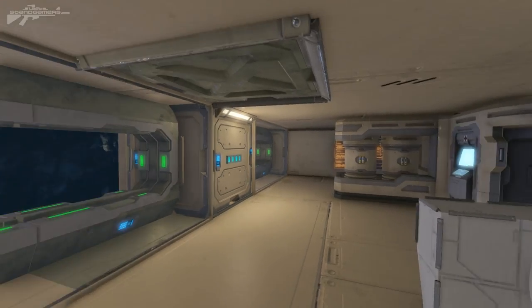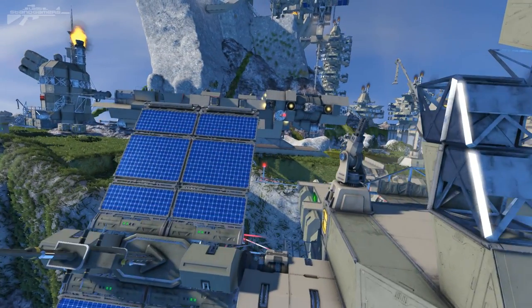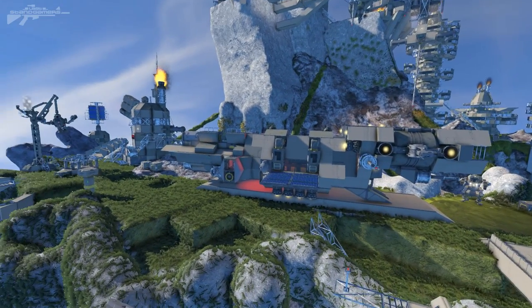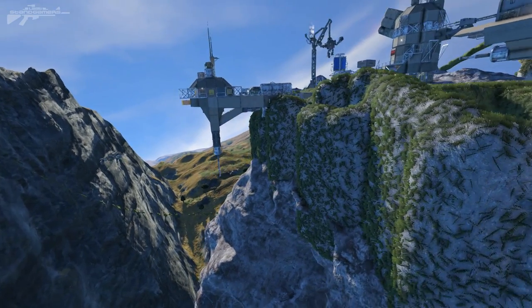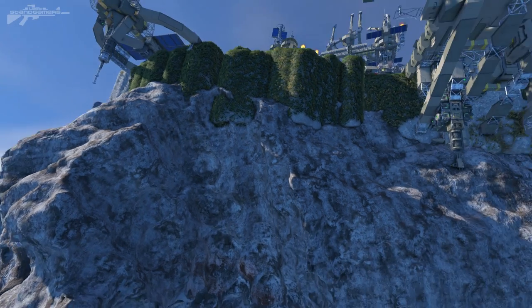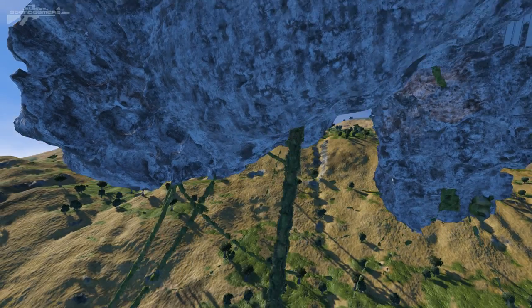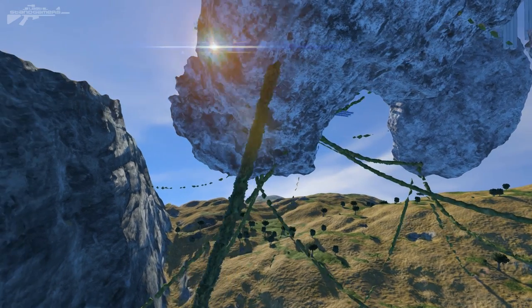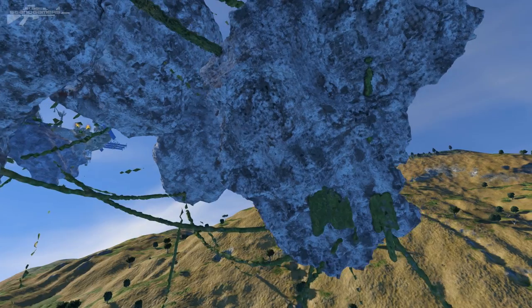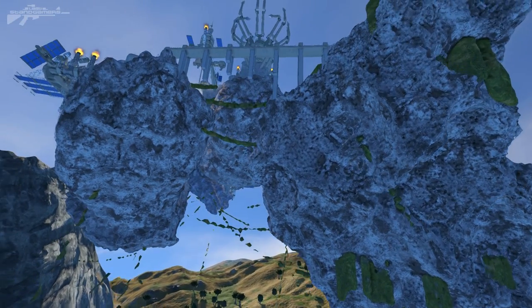Zooming out a little bit on this side, we can see a ship docked on this part of the island. Just take note of how he's actually sculpted these rocks into the ground. We've got the grassy part on top, and the lower areas are surrounded by these really cool ropes that make it look like the rocks are tethered to the earth below, or else they'd just float off into the sky.